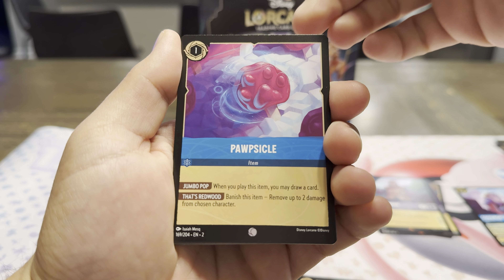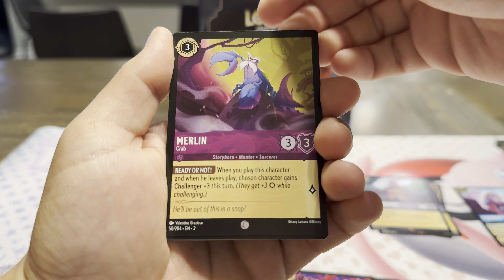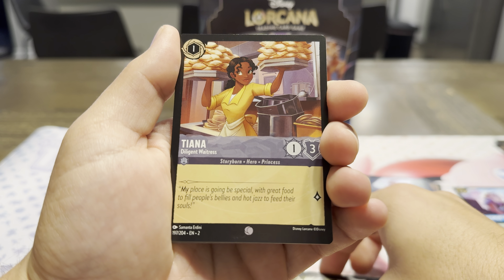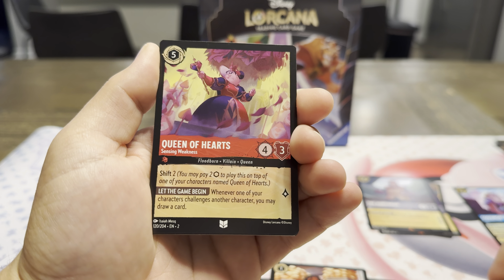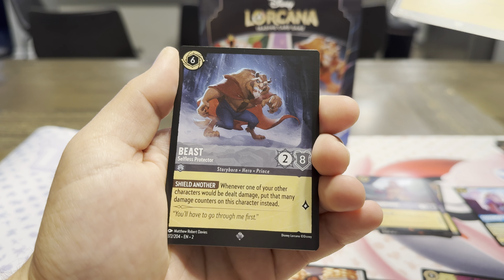Enchantress. Popsicle — that's cute from Zootopia. Painting the Roses Red — great song. Merlin Crab — that's awesome. Baloo's in this, so we got some Jungle Book. There's Tiana, the Diligent Waitress. Bashville. Queen of Hearts, Uncommon. Robin Hood, Super Rare. Beast — Selfless Protector.